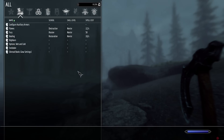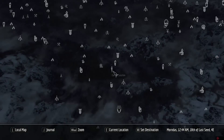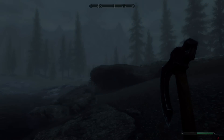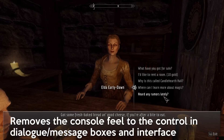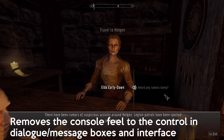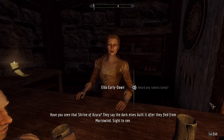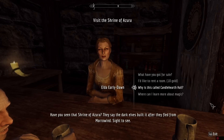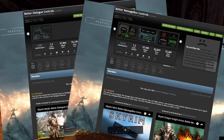Now we'll shift away from game assets and look at the interface, which is a little bit of a mess — especially on PC, where it clearly feels like a console port and is clumsy to use with mouse and keyboard. I strongly suggest using both Better Message Box Controls and Better Dialogue Controls. These mods make using mouse and keyboard feel intuitive, adding functionality to the arrow keys, Tab, Enter, Escape, and the E key to accept, and allowing the mouse to click on things you couldn't click on before. Just install and enjoy the control you were expecting when playing on PC.